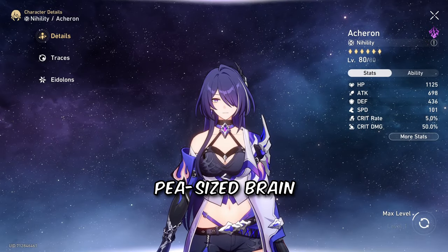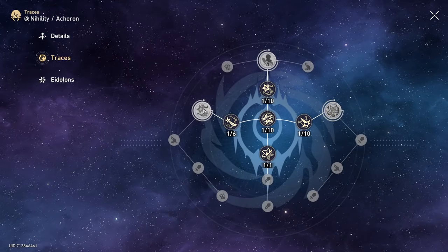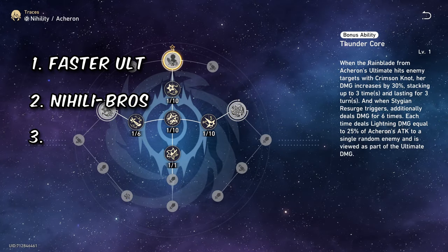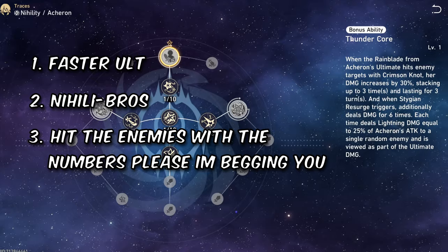Her traces were difficult to comprehend, so here are alternate titles: Faster ult when the battle starts; Nihility Bros — just put her in a team with Nihility characters; and the third one: HIT THE ENEMIES WITH THE NUMBERS, PLEASE, I'M BEGGING YOU!